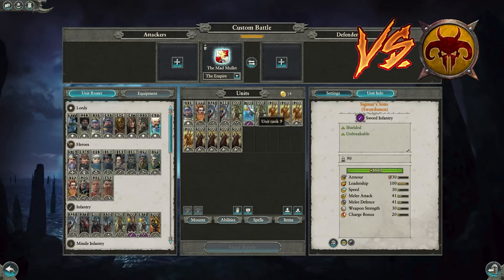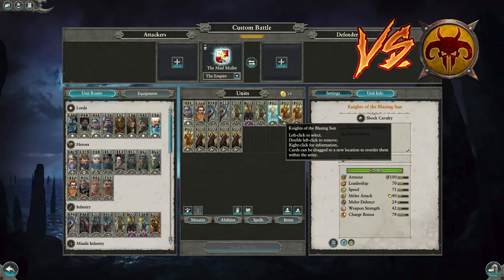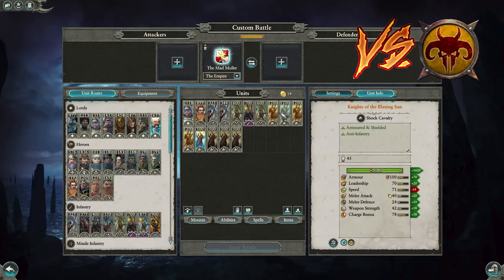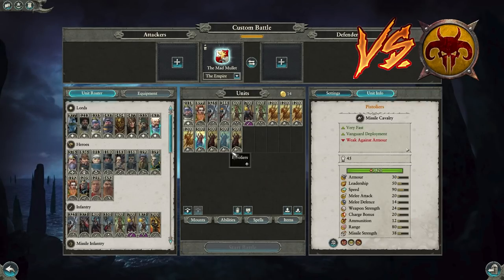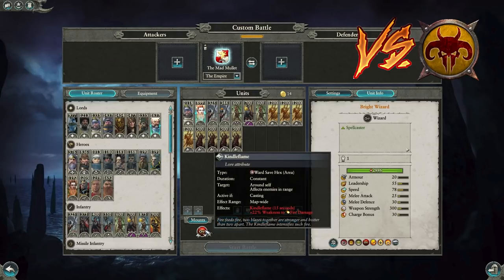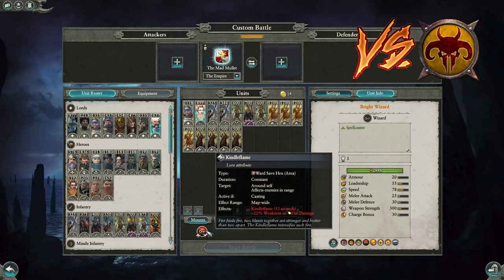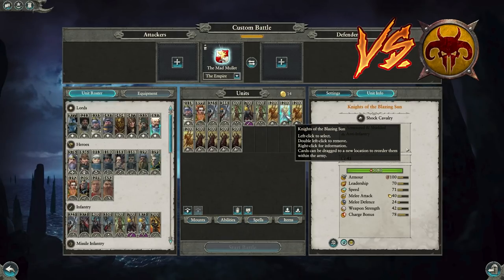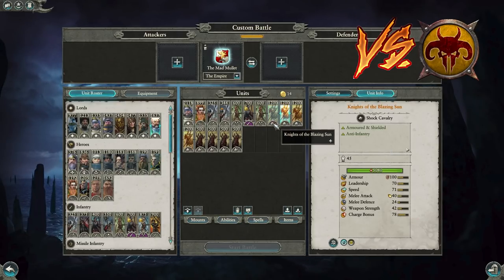The front line is going to be unbreakable because Beastmen tend to run over your front line. You use four Knights of the Blazing Sun to fight the multitude of threats, use the Pistoliers to support them and shoot down Minotaurs, Chaos Spawn, and various targets. What's really cool is the Kindle Flame passive — whenever you cast a spell the entire enemy army gets a 22% fire weakness, and then you have four fire cavalry to run over the Beastmen.